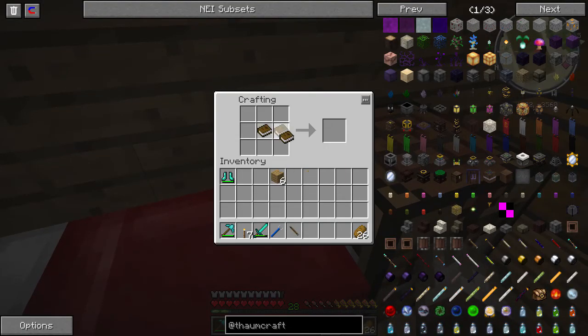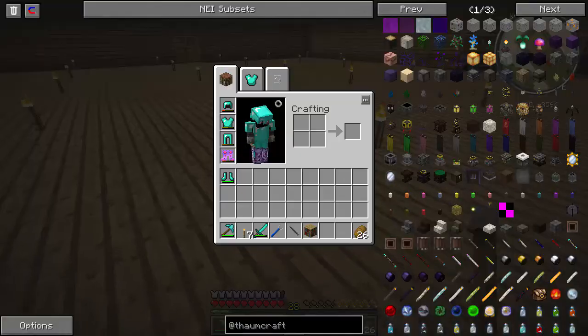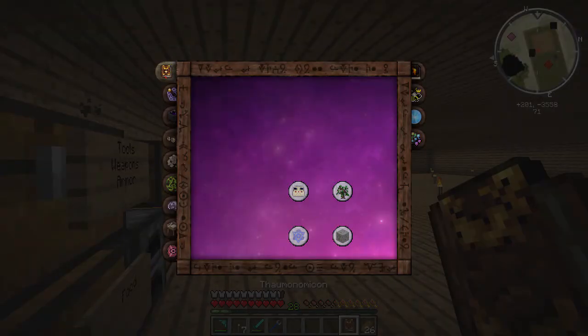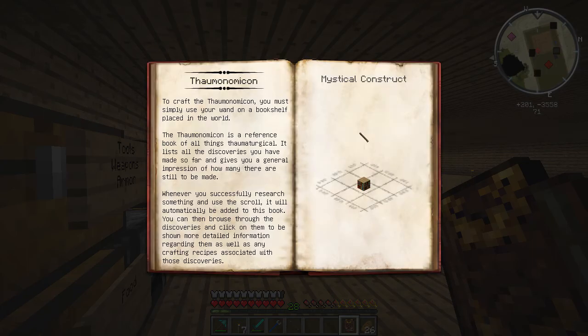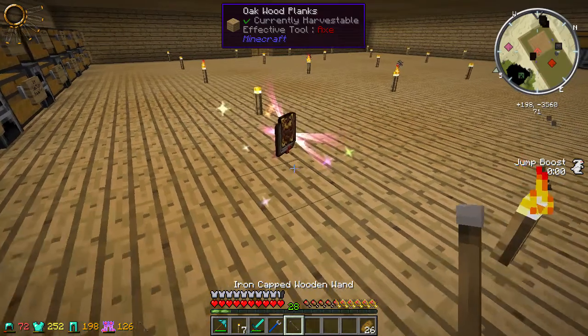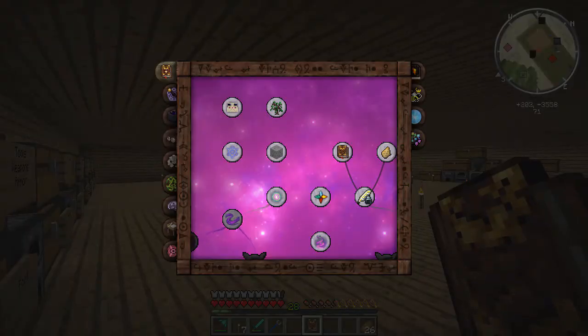I might be a little boring today because I'm still sick, so I'm not super energetic - sorry about that, I'll try my best. Alright, so you made a bookshelf, now I believe you just place it down and click on it. The recipe might have been changed so let's check - it actually shows you what you need. Oh I need to place it. So let's place it, and there it is. I was kind of close.